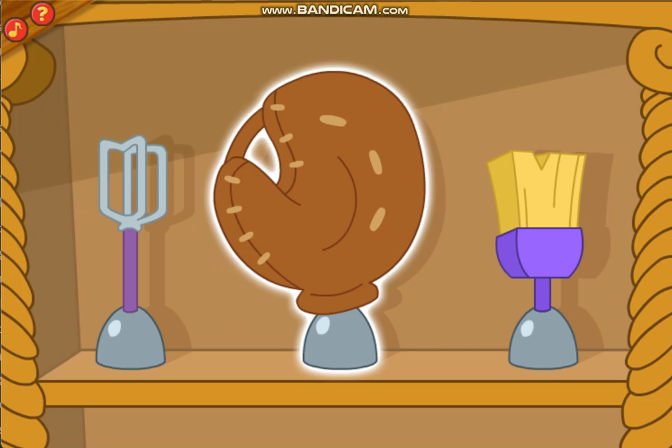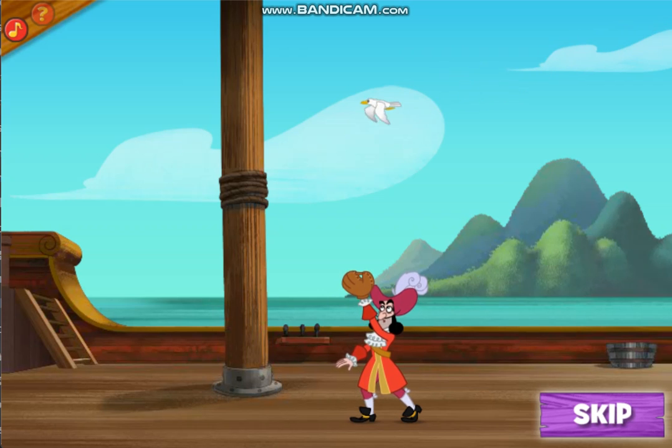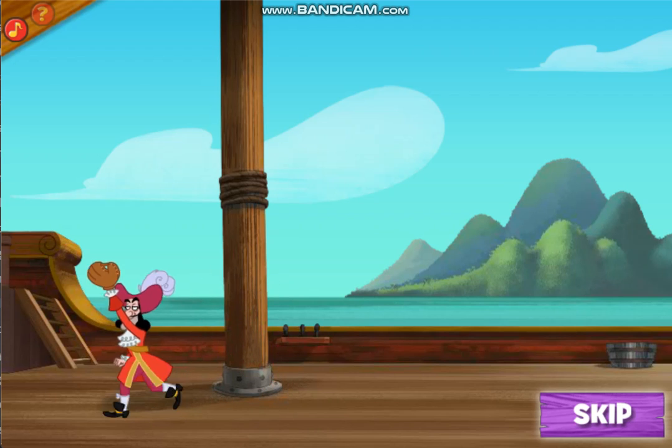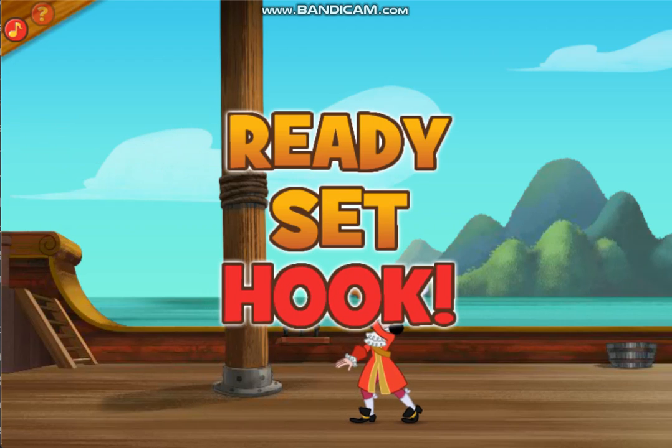Which of these hooks will help the captain catch falling jewels? That's the one, Smee. Now, while you stand in the crow's nest, I'll be down here waiting to catch the jewels. Move your mouse right and left to guide me. Each time you catch one, you earn ten points. Grab a jumbo diamond to earn bonus points. Start tossing. Ready, set, hook.